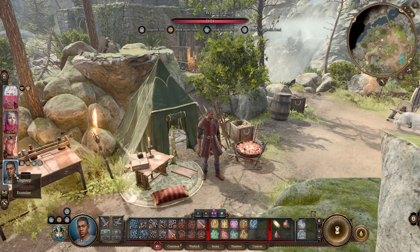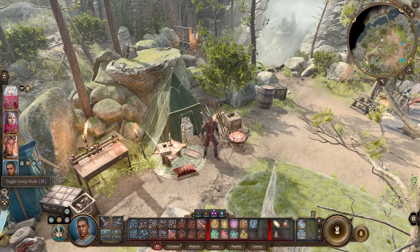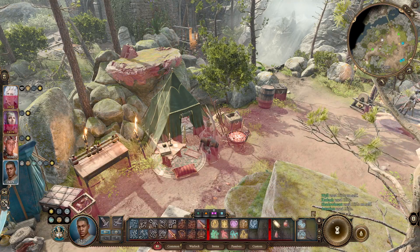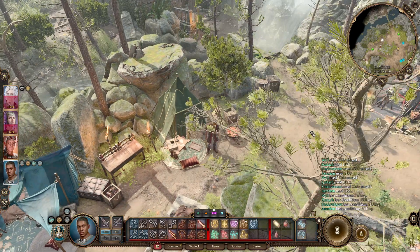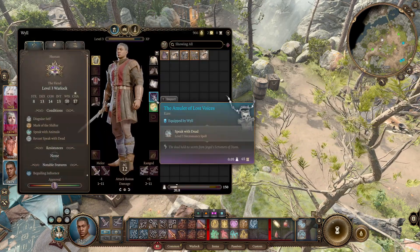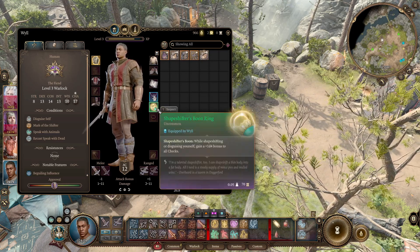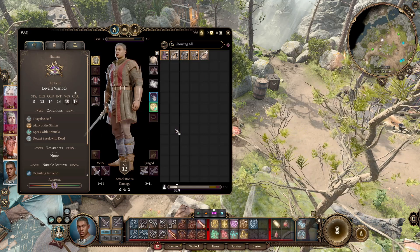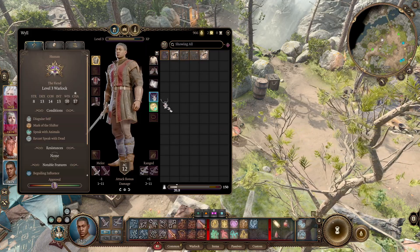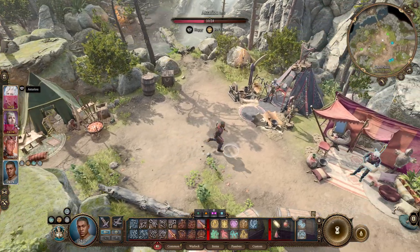Will, do you have anything important on you? Oh, you have the amulet of lost voices — that's kind of an important item. And a shapeshifter's boon ring. We can always bring him back to the group when we need to talk with people.